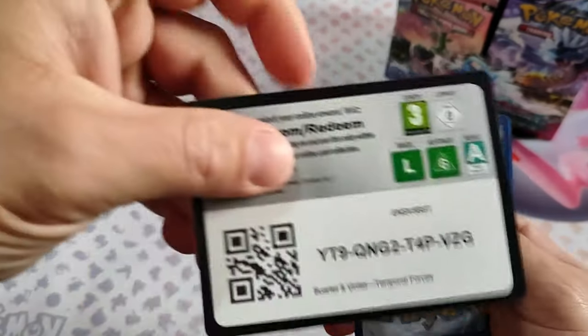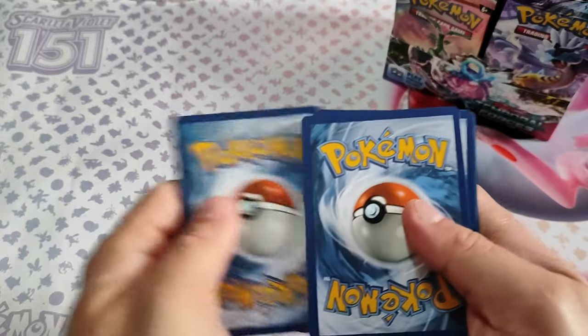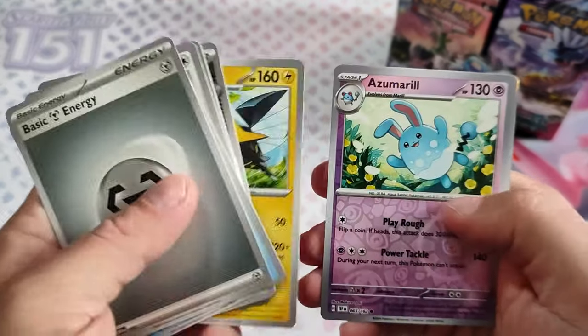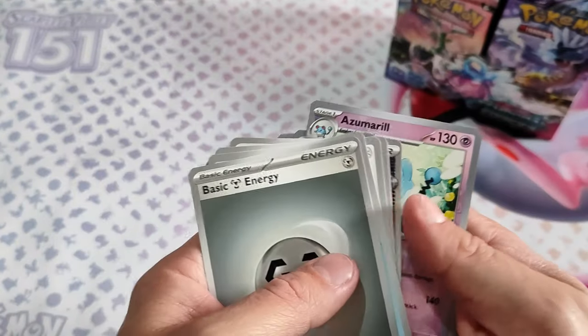First pack — code card. With Azumarill and... nothing.